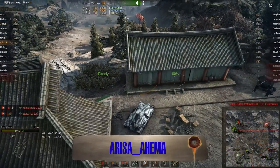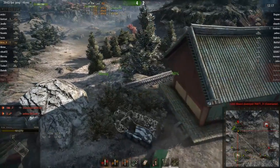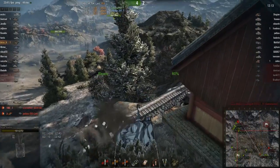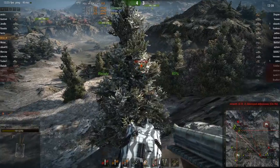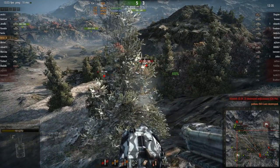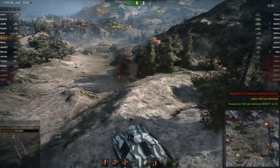We move on to Arisa Ahima in his tank. He's been fighting with an M3 Lee and an AMX 40 down here. Now he's trying to get around this rock, then peeking over — the AMX 40 spots him. He gets an M3 Lee kill? What?! Fair enough.